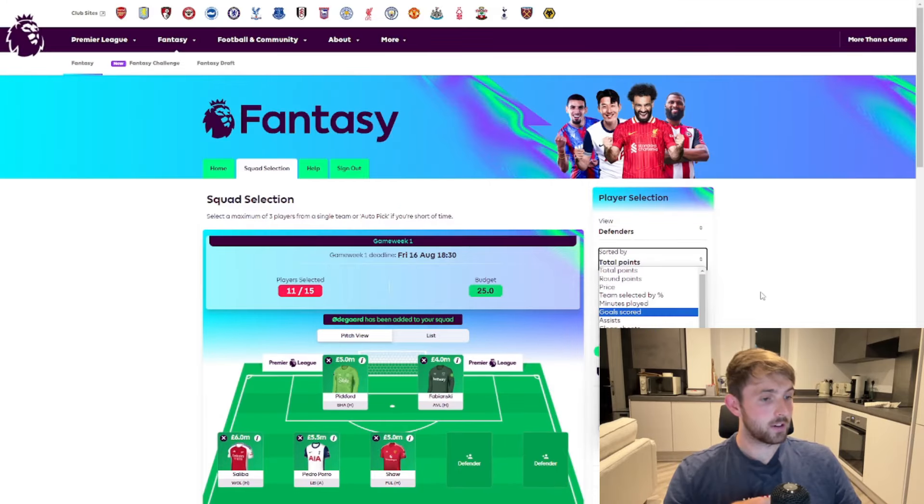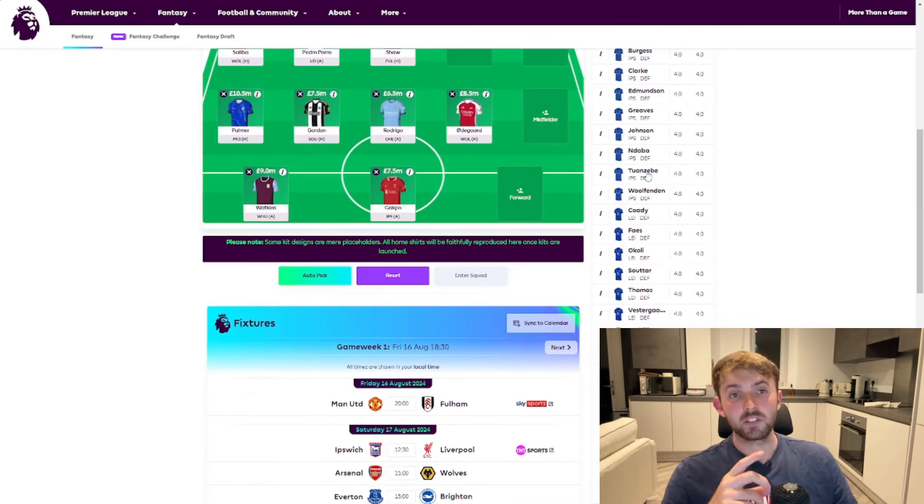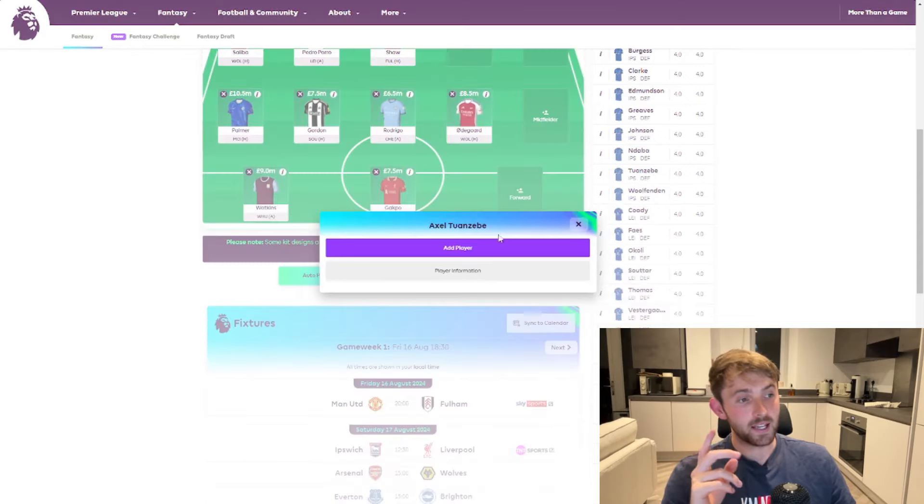Now we're going to put a budget defender in because I'm not going to play five defenders at the back. That defender is going to be Alex Tanzebe for Ipswich — welcome Ipswich! Tanzebe, £4 million, nice and cheap. He's probably going to start every game for Ipswich at the back, but Ipswich may struggle this season, so he's the perfect budget defender to have in.